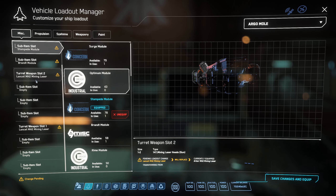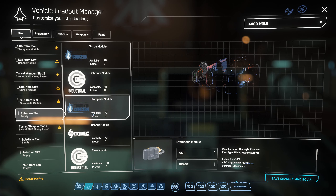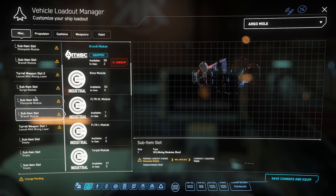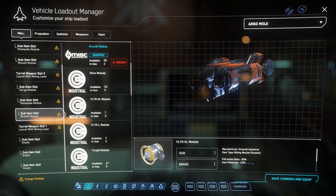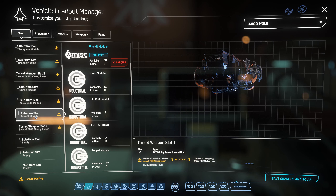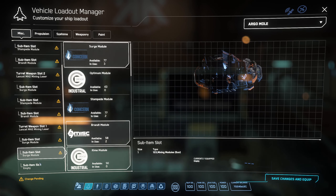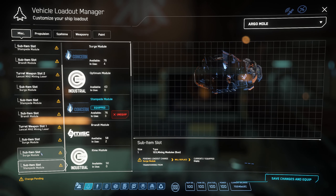For the midship area I do the same thing: Surge, Stampede, and Brandt. For the port side turret it's a little different. I like to mix it up and do Surge, Surge, Stampede — and I'll tell you why.